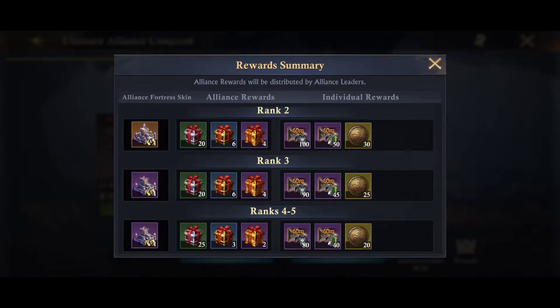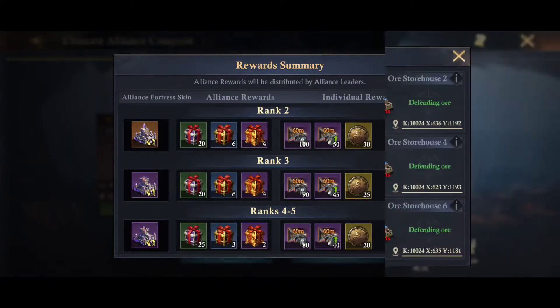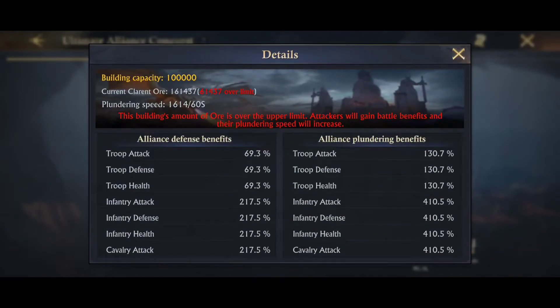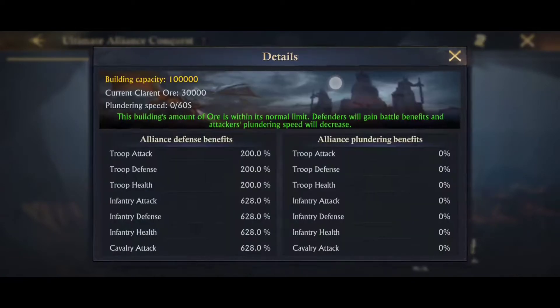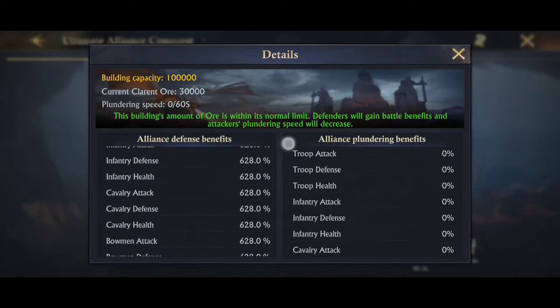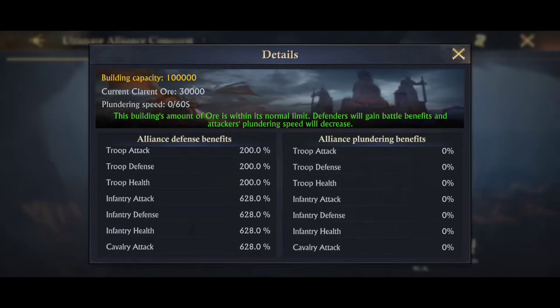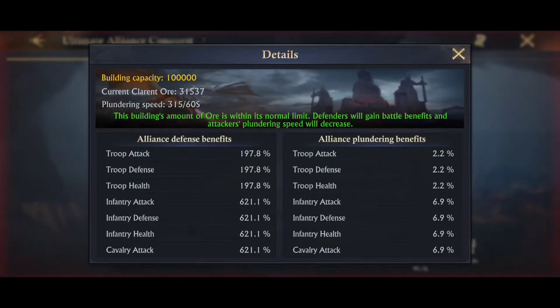That way you can hopefully get a chest or at least the individual rewards. This page also shows the different warehouses for the different alliances and where they are, as well as the different benefits. If a storehouse is over the limit, the alliance plundering gets better benefits. But if you go here, you can see the defense benefits are way higher than plundering benefits when there's almost no ore there. If you look at ours, we have a little bit of ore because I was just plundering, so the stats are changed.